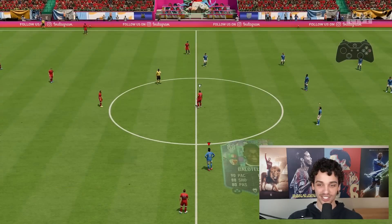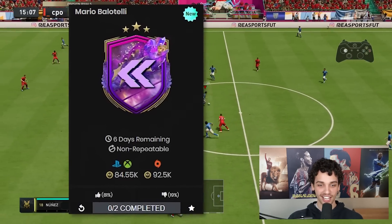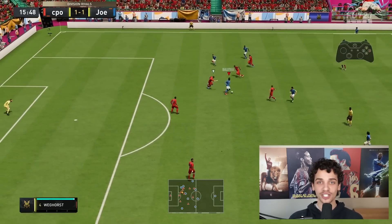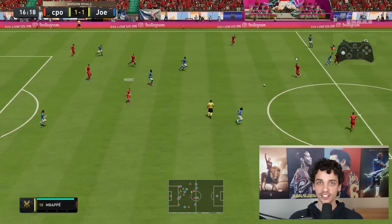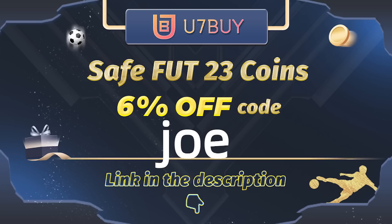Sick replay — this card is pretty cheap. I think Futbin has clocked it at 84,000 coins. If you guys don't have the coins to complete this SBC, you can head over to U7Buy and buy 100,000 coins for roughly eight US dollars. U7Buy are cheap, fast, and reliable — to get an extra six percent off, use code Joe at the checkout.